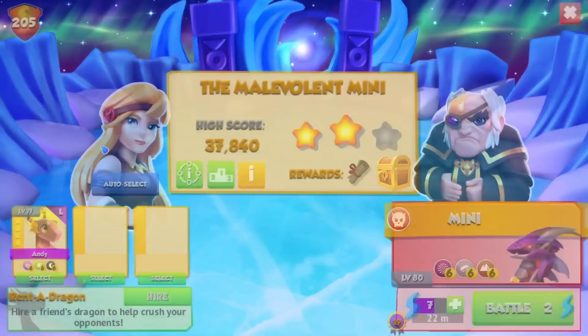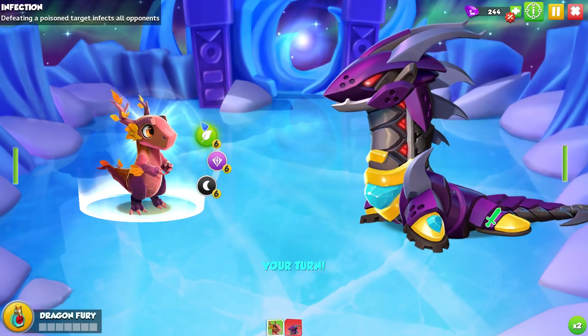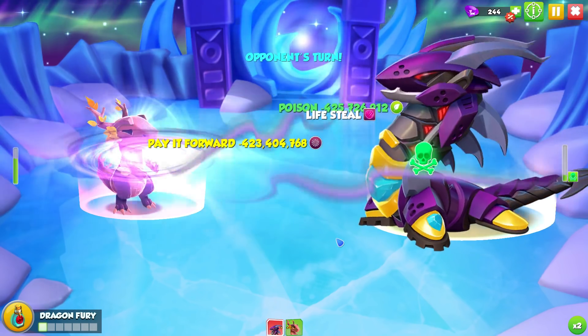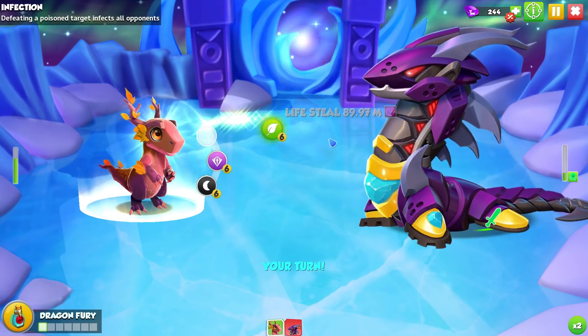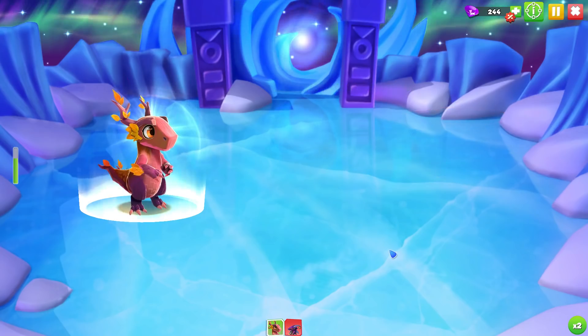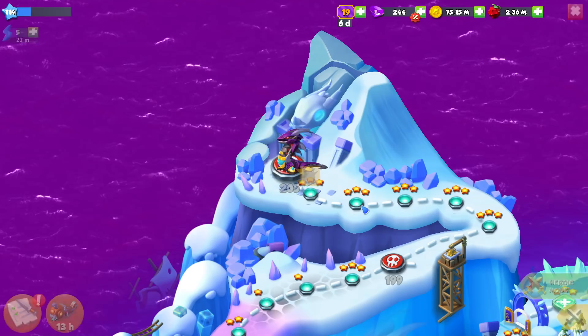We should probably start off with the hardest fight in the game, which is against Mini. To get three stars on a fight you need to get 38,000 points or more, and using just Andy unfortunately doesn't quite cut it because we're only going to get 22,000 points overall.